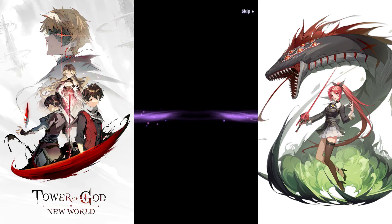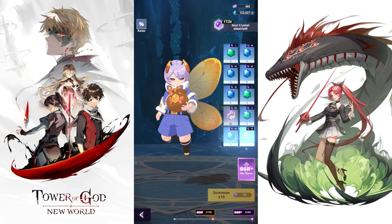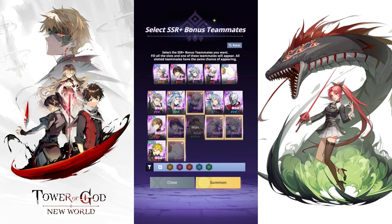Nothing here, skip again. We got one — one Vespa. Not bad, I think it's the orange 4 one. And we get to pick the SSR plus. For this one, I might have to make some changes. That guy, I don't want him anymore. Let's get more copies of Karaka.